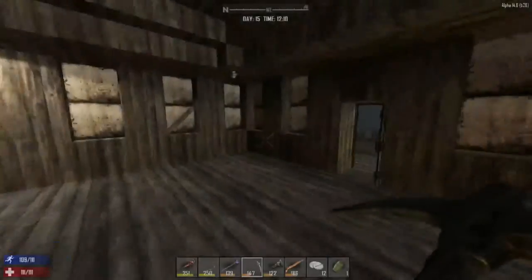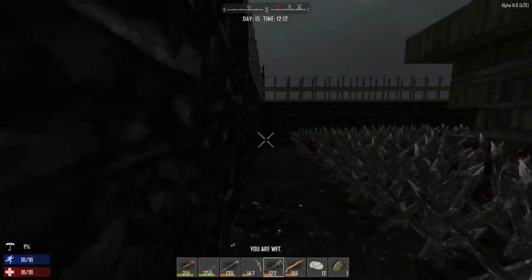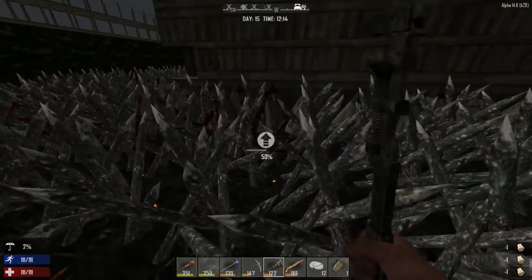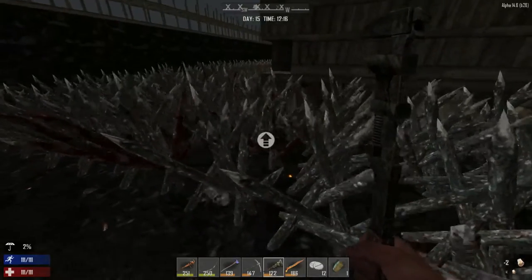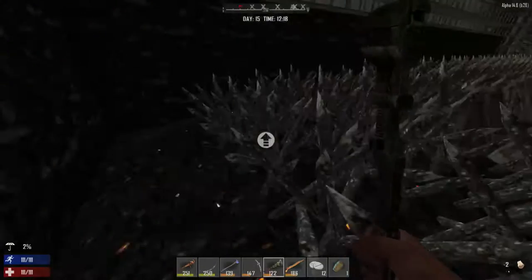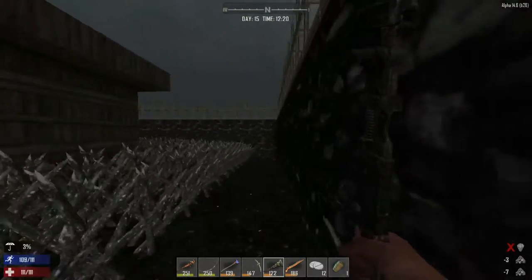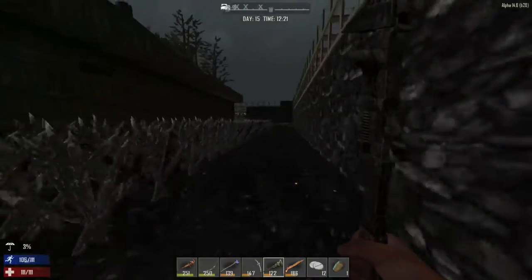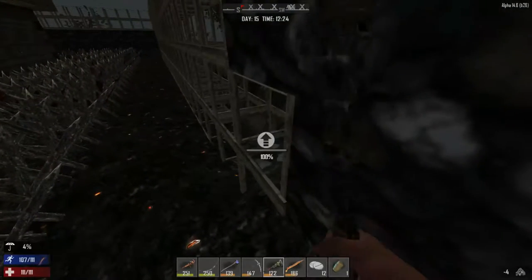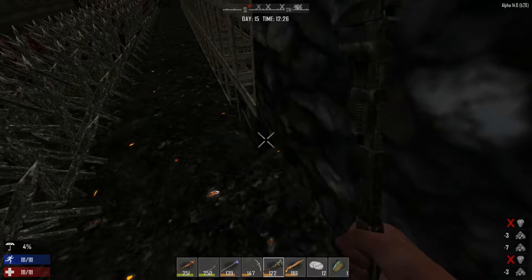I did some quick inventory management. Now I'm actually going to run on the inside and do some repairs on the base. I was thinking of doing some music but you've already heard music the past couple of episodes, so I'll carry on. We need to take care of the wall on this side — once we're completely enclosed we should be completely safe.